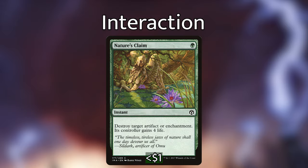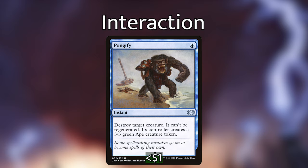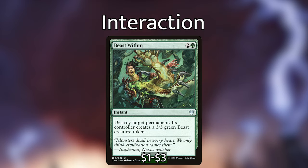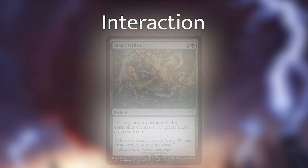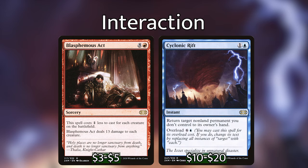Before we move onto the lands, let me quickly go through our interaction and some other spicy cards. For 1 green, we have Nature's Claim — an instant: destroy target artifact or enchantment, its controller gains 4 life. Path to Exile — 1 white for an instant: exile target creature and its controller searches for a land and puts it onto the battlefield tapped. Pongify — 1 blue for an instant: destroy target creature, it can't be regenerated, and that creature's controller puts a 3/3 green ape creature token onto the battlefield. Beast Within — for 2 and a green, an instant: destroy target permanent, its controller creates a 3/3 green beast creature token. We also have Generous Gift which does the same thing — 2 and a white — and it gives them a 3/3 green elephant creature token instead. We have Blasphemous Act and Cyclonic Rift as our two board wipes.